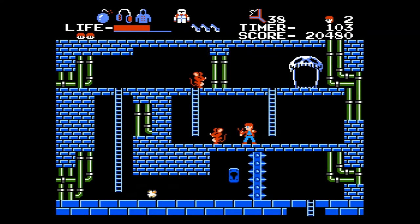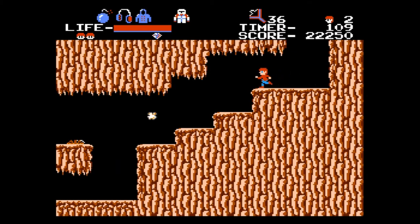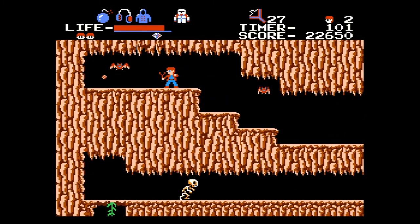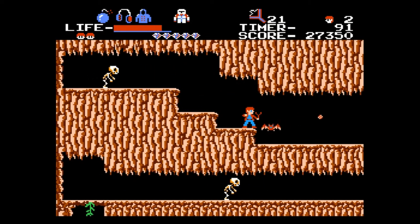Now we just need to go down and here's the key. We need to go fast on this level. She's taking damage. I think there's some diamonds up here — just hold down the attack button. You can only have three on the screen at once.